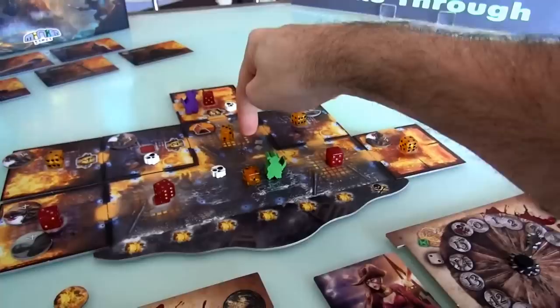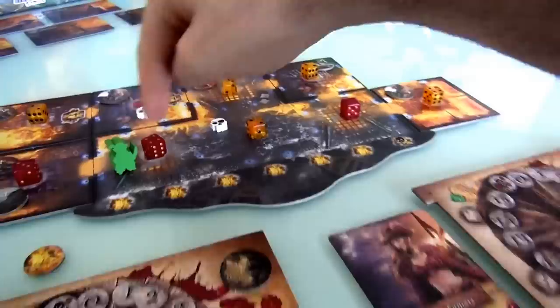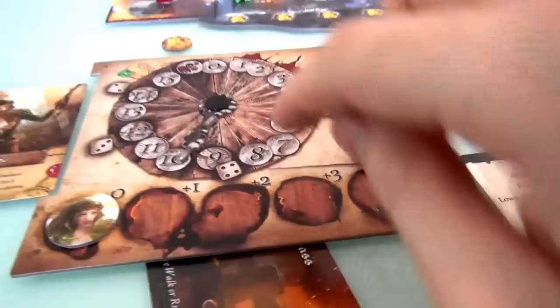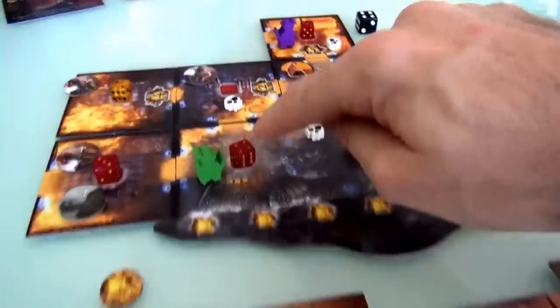So I just spent my first action getting rid of that one, so we hopefully won't get any more spreads out of that room. Next up, I am going to move - but I use my compass to move for free, so I'm not going to use an action for this move. I'm going to move over here into this fire.